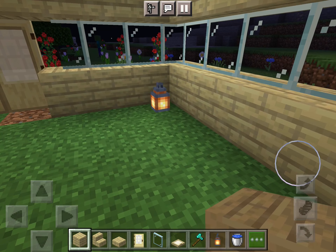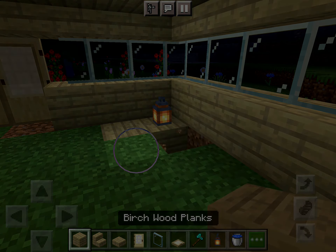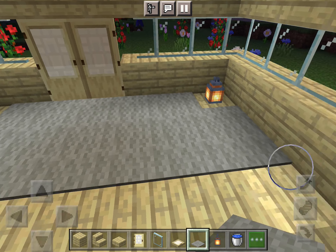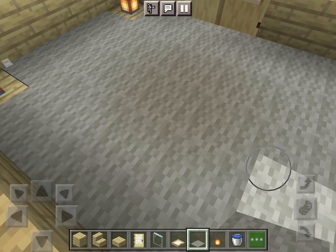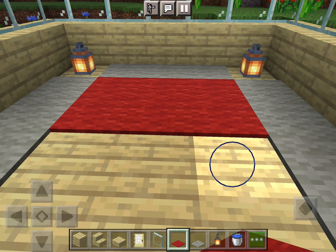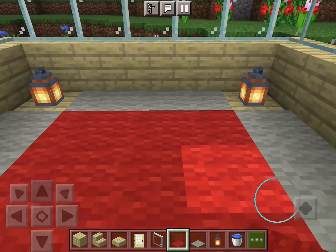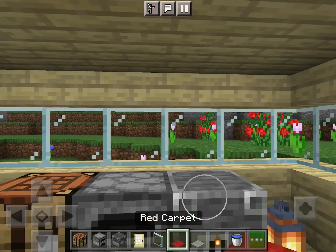Doing the lantern placements first, but you want to do the whole floor first. The floor is done. Now I'm using light gray carpet — any color you like — putting it in front of the door and across the whole floor, but not under the lanterns, because you can't place something on top of carpet. Using red carpet to add a little design. Now it's daytime, nice to finish up. I'm adding furnaces, a crafting table, and a blast furnace, and covering with the red carpet.